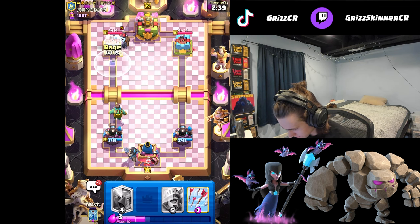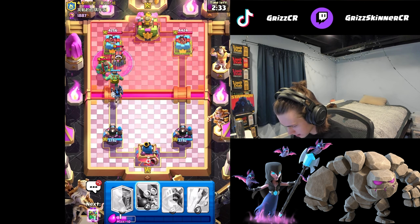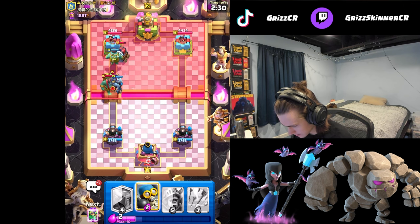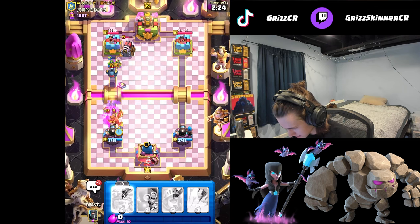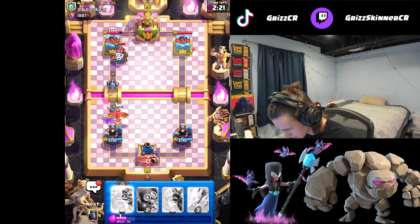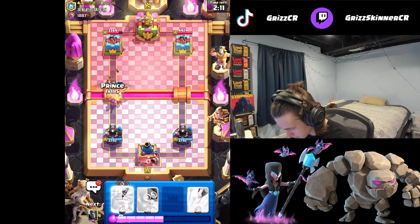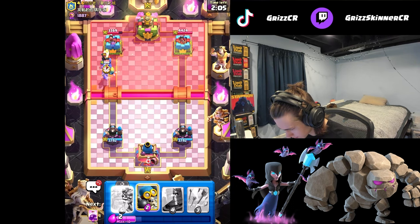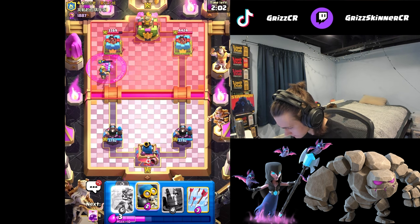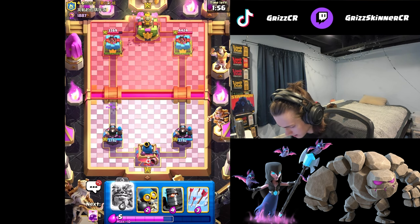Basically all you need to do is go goblin giant in the back and you win the game - well, that's how it feels sometimes. I gotta hit rage just because we need zap. He goes with the goblin giant too - we needed to zap that. Goblin giant's still gonna get there. Kind of a tough matchup here but we do get some good damage and we're already back to our goblin giant. I could either go goblin giant or prince - I think I'm gonna go prince because I can take more advantage of this situation. If we went goblin giant the mini PEKKA would have been tough to deal with.